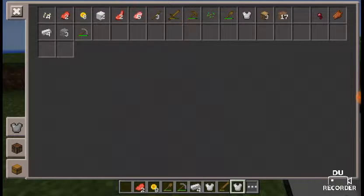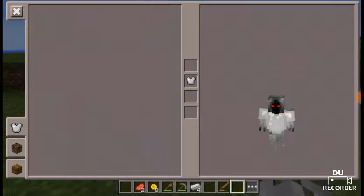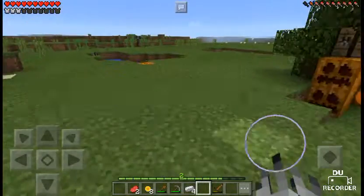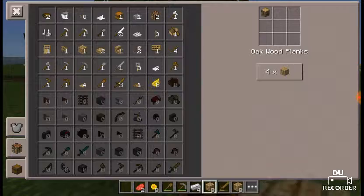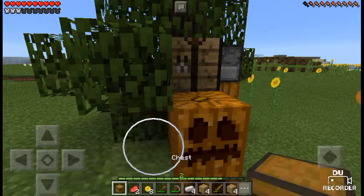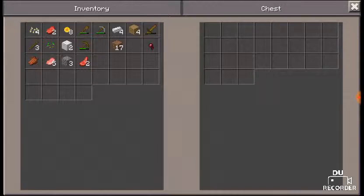Now I crafted two iron chest plates — well, they were just both one. Okay, I need a crafted chest. And that chest can go there and then can be destroyed. And then I can put a spider eye in there, some mutton, pork chops.